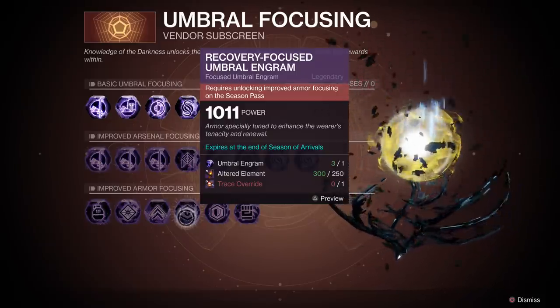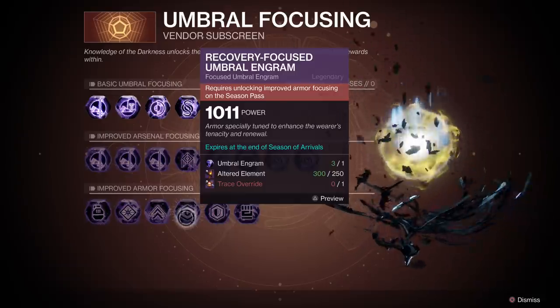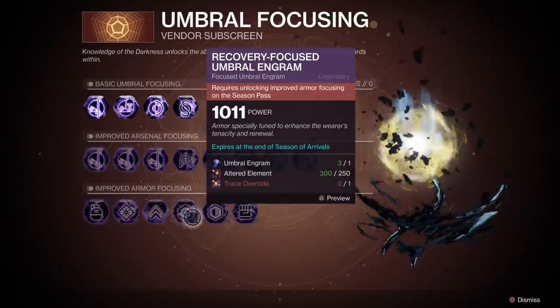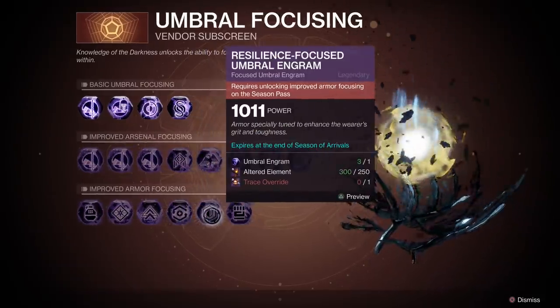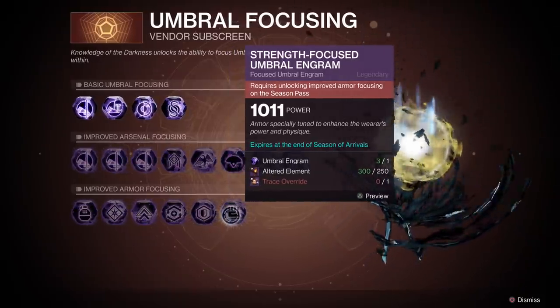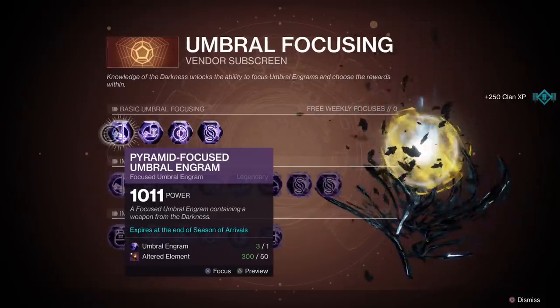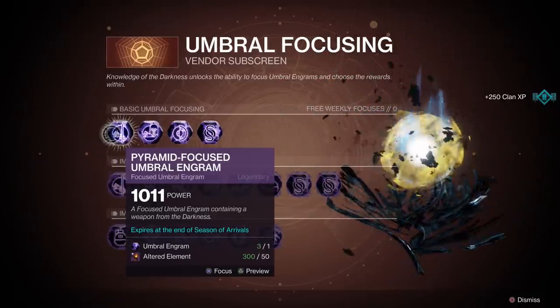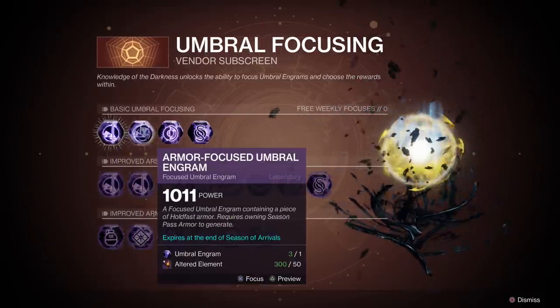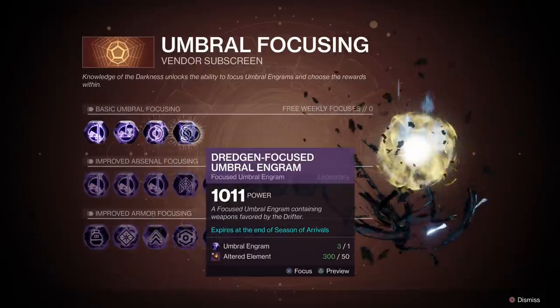These will allow you to focus on that particular attribute so that you can have the exact type of stats you want for your armor. This is even more useful when you consider the fact that things like Powerful Friends are not able to stack anymore. This will let you get the exact stats you want and go into PvP and take people down. So improved armor focusing will be really valuable as you go throughout the season. Right away you gain access to some of the more basic focusing — you can focus on pyramid weapons, armor focus, legacy weapons, and dredging.